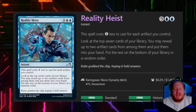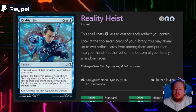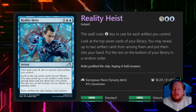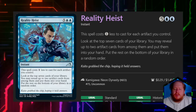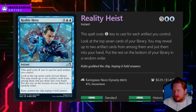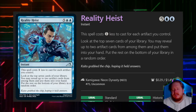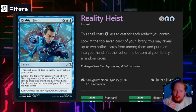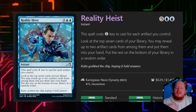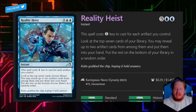Reality Heist costs one less to cast for each artifact we control — I really wish they had just printed Affinity on it, but since it would be the only card in the set, I get why they didn't. We look at the top seven cards of our library, may reveal two artifact cards and put them in our hand, and put the rest on the bottom. I often play Thought Cast as a signature spell in artifact-heavy decks because even at four in a blue, I can usually get it down to one blue mana, draw two cards, and play it again and again.